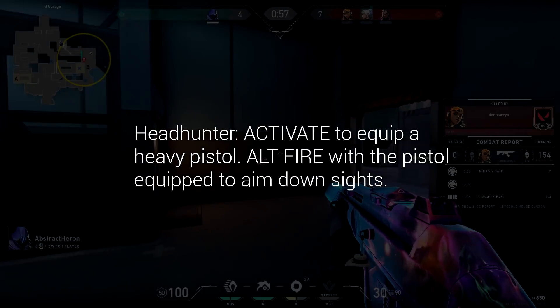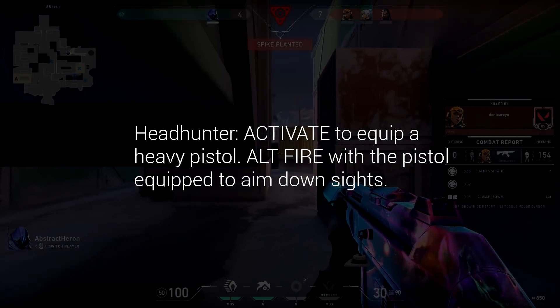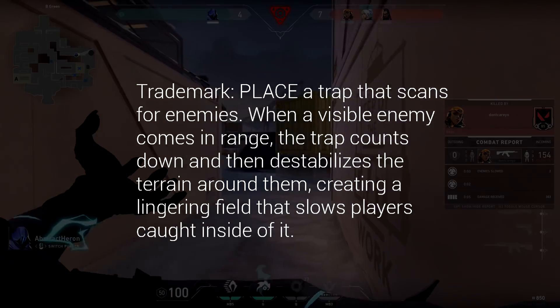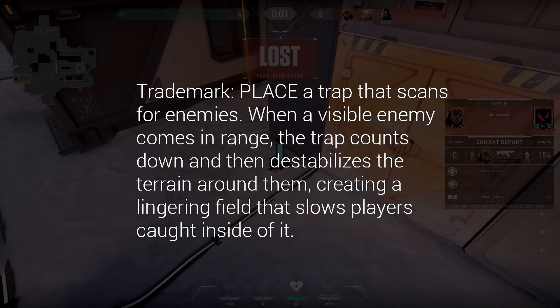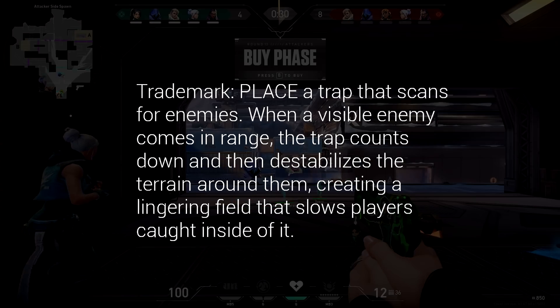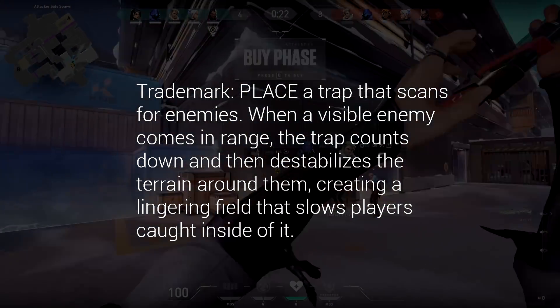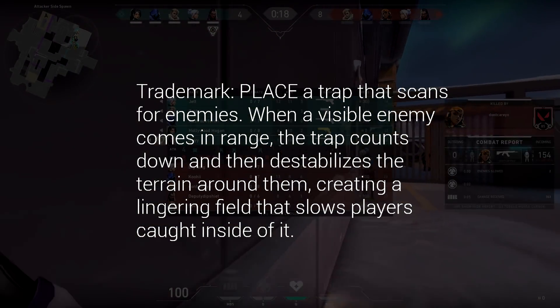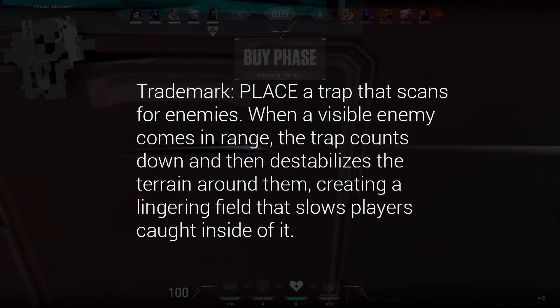And for this last ability, Trademark. Place a trap that scans for enemies. When a visible enemy comes in range, the trap counts down and then destabilizes the terrain around them, creating a lingering field that slows players caught inside of it. This one ties into what the ultimate ability will do. I assume it's just going to be like Sage's slow orb but in the form of a trap. We don't know if any of his utility is actually going to be able to get destroyed or not — like his teleport, similar to Yoru's, can't be destroyed maybe. And with this trap, depending on how it's activated and what it actually physically looks like in the game, we'll see if it can be destroyed.